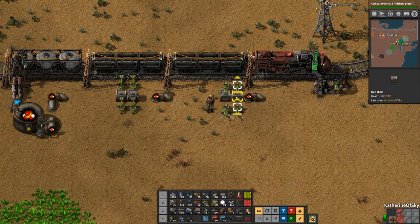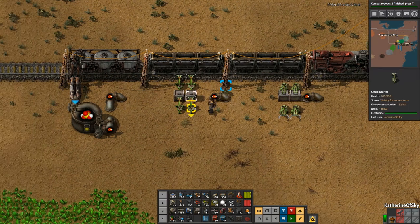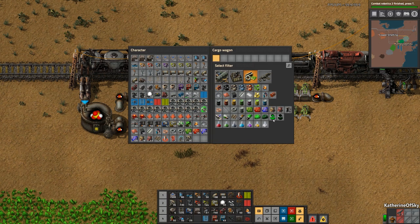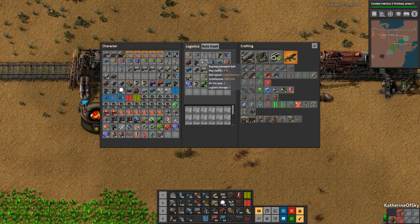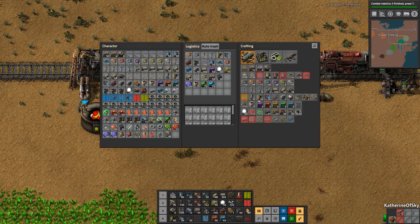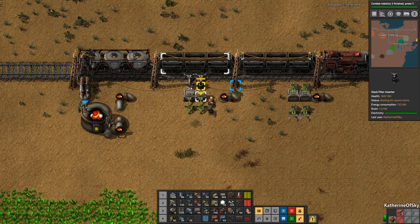We'll make these into one stack as well — just put 50, that's plenty. This slot is just going to be for used up cells. We'll do one row of these just in case we have other things to take out. We might use this for redistribution of uranium ammo if we do that. We'll take two of these — output the used up fuel cells, important to do that.